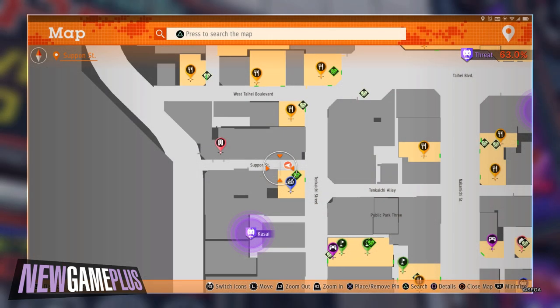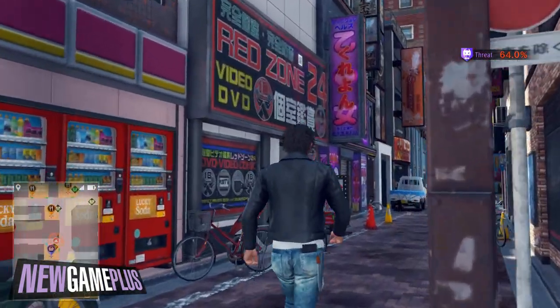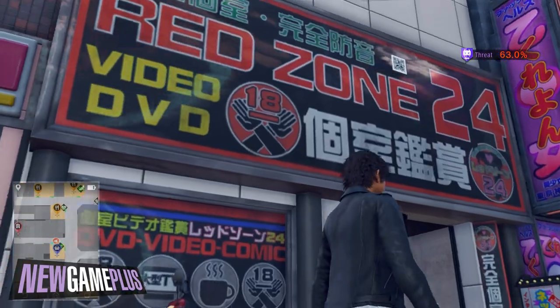For the fifth code, this one should be visible as soon as you enter Supon Street. Look for the black shop sign that reads Red Zone 24 and you'll find it without any issues.